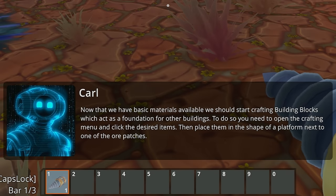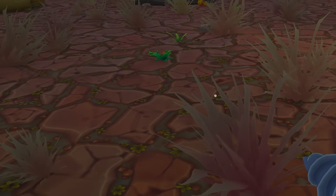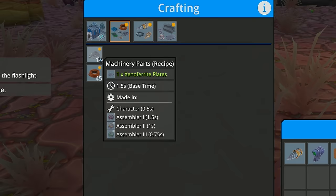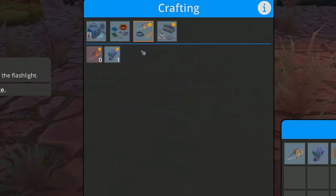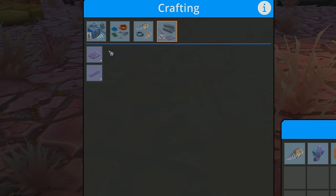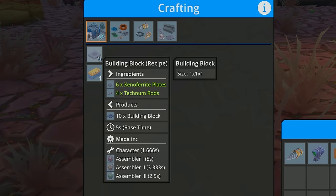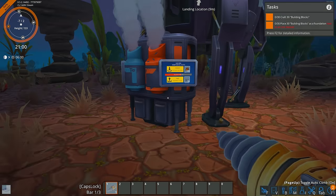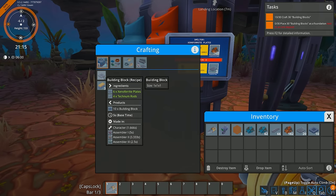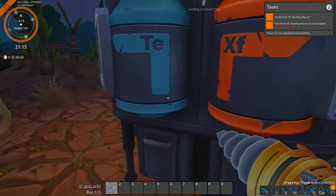To do so, you need to open the crafting menu and click the desired items, then place them in the shape of a platform next to one of the ore patches. So the crafting menu — we can see we've got some building blocks, crates, machinery parts, wire coils, electronic components, mining drills, this scanner, and some xeno ferro plates and technum rods. I'm just going to call them rods and plates. Building blocks are what he's just requested, so let's build a couple. I think plates are going to be the most important — a lot of this stuff mainly needs plates.